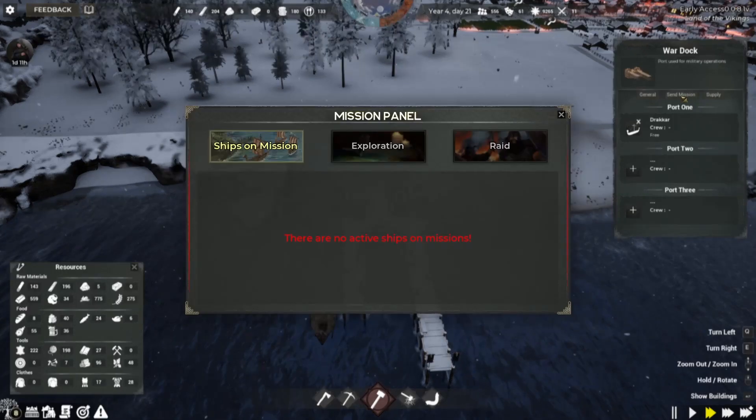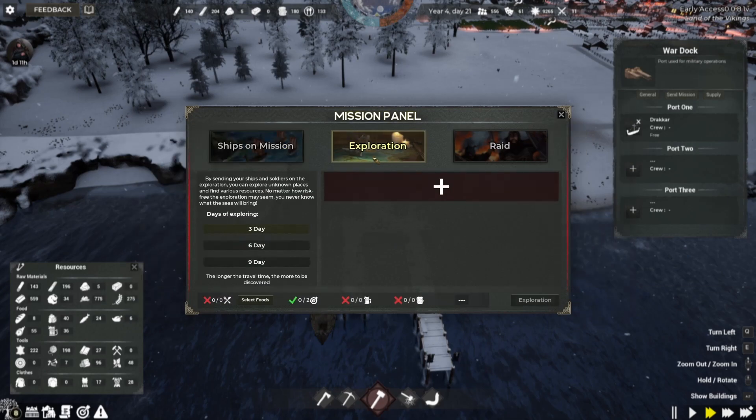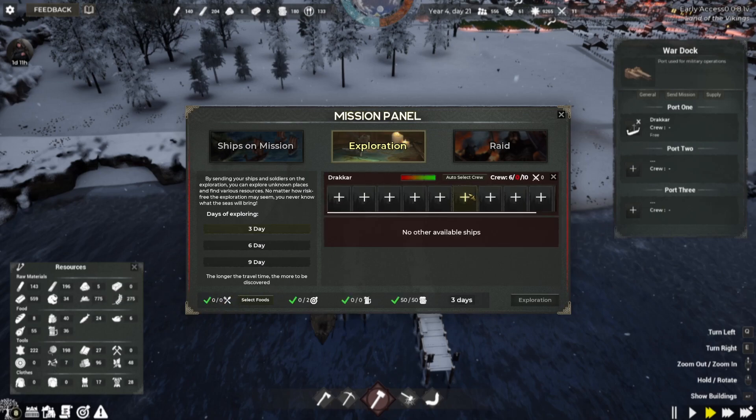If we hit Send Mission, we have no current ships out. We have exploration and then we have raid. Since we have a warning for a possible raid heading to our town, I'm going to not do the raid but I do want to go exploring. We have the number of days that people are going to be gone and the required resources. Let's go ahead and add our ship — we need to hire a few people to be our crew and then select foods.